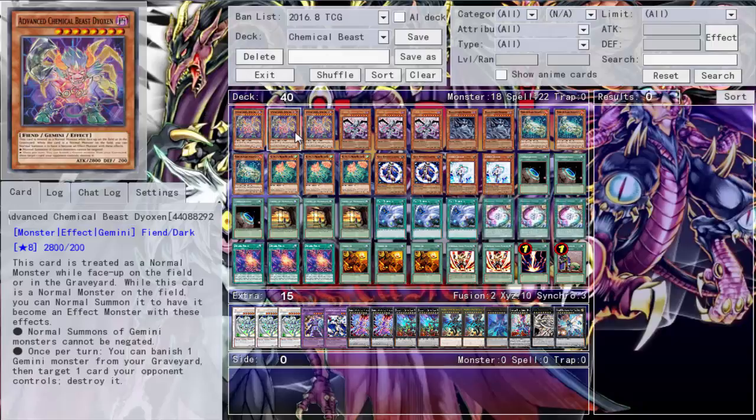We start off with triple Dioxin. He's a 2800 beater and his Gemini effect is pretty good too — you can banish a Gemini monster and target a card your opponent controls to pop it. Overall just a great monster and one of the key monsters you'll use to go into your Rank 8 plays.